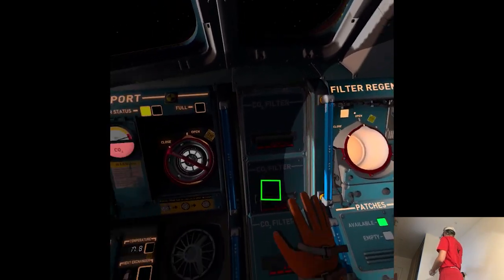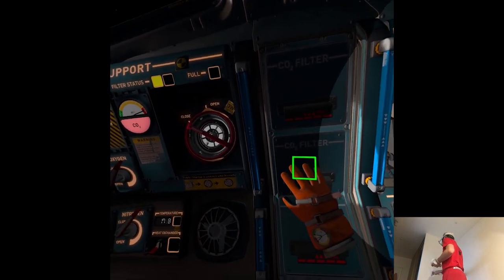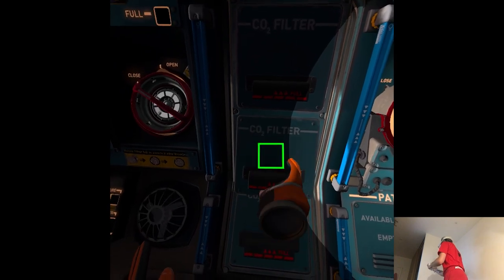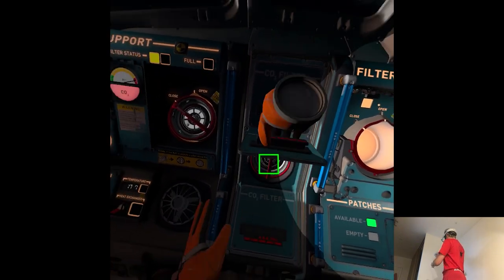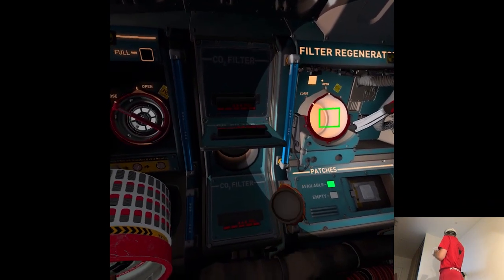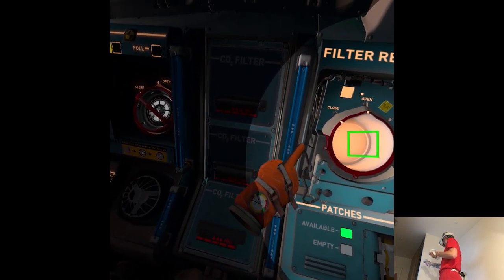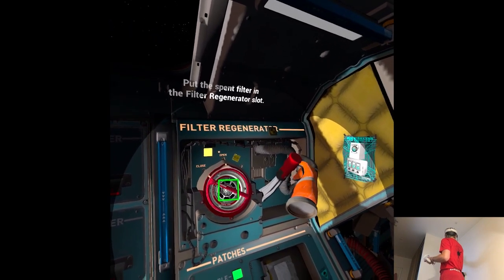It's very hit and miss with the interactions. I'm kind of confused why. Oh my god. Put the spent filter in the filter regenerator slot, then pull the red handle next to it. I'm getting sweaty just doing stuff here. It's like... you have to press for a long time and then kind of navigate the hand on it. There's no logic in it. Why am I even trying? Put the spent filter in the filter regenerator... great.